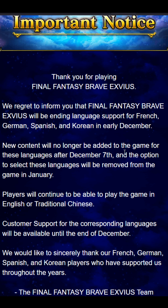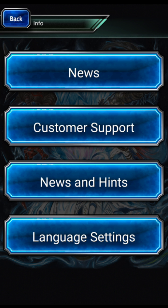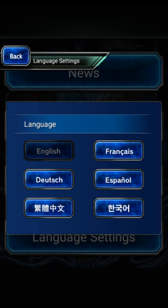We're going to look at the game itself real quick. On the login screen, if you're having problems logging in, come down to the info button at the bottom of the screen. Hit info, then hit language settings. You need to change it to English or Chinese — if you're set to French, German, Spanish, or Korean, the game will hang up when you try to log in.